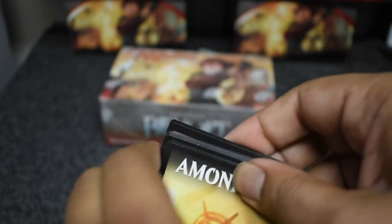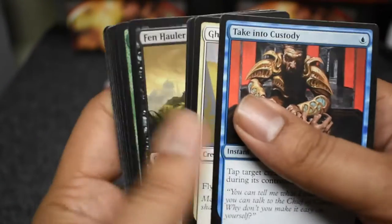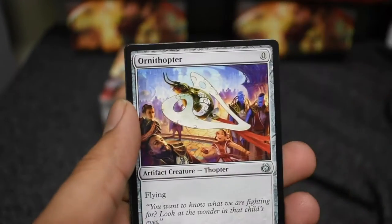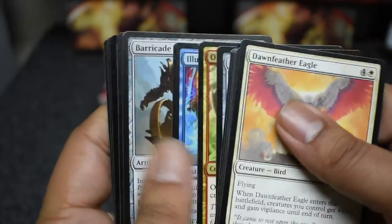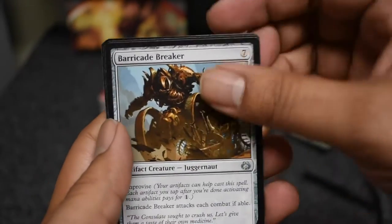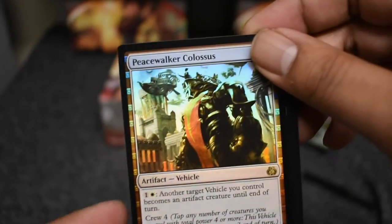I have six loose packs — let's see if we can snipe something good. We have Admiral, the Patrol, Consulate Crackdown, and a foil land. Unfortunately it's a land I already have, so let's put it to the side. Okay, here we go. I missed everything — Barricade Breaker and Greenbelt Rampager. We sniped the foil rare of that box.